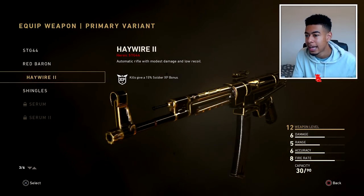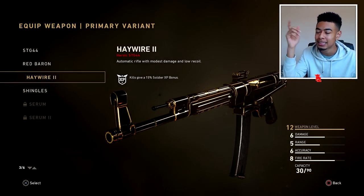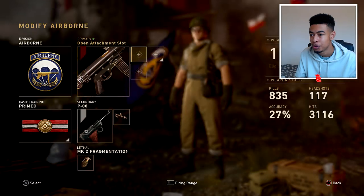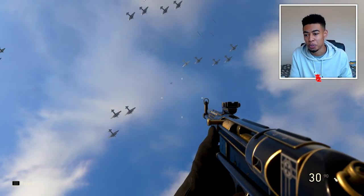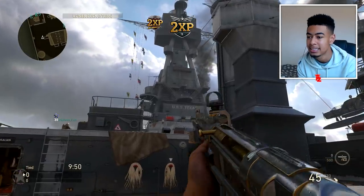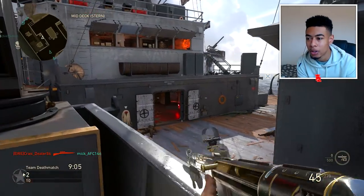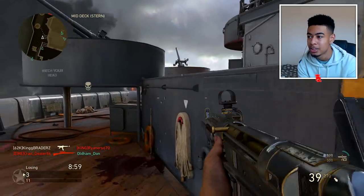The blacked out camo could look a little something like this weapon right here, apart from the gold on it. See how it's all blacked out without the chrome camo on it. I'm going to make a separate class right here, put on the STG Haywire 2, and go into the firing range. Look how cool this blacked out one looks. This isn't obviously the official blacked out camo or whatever it's going to be called, but it does look sick. Here's the STG with the chrome camo on it — it looks sick on the heroic ones, that's the annoying thing.